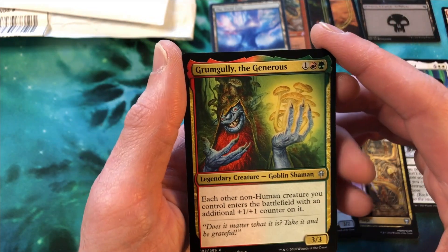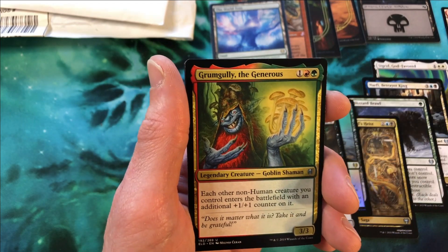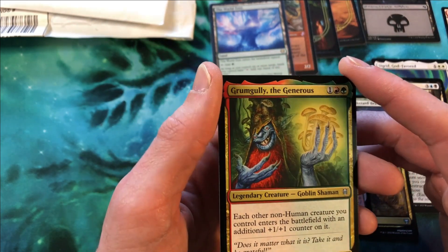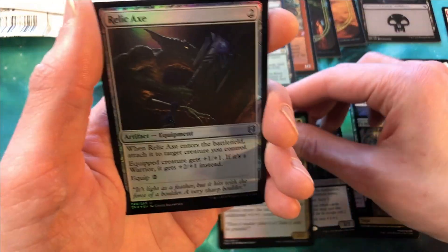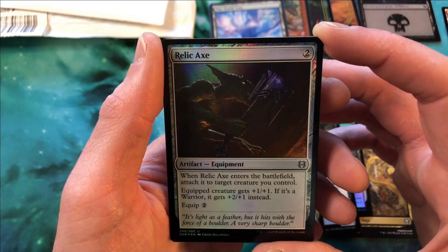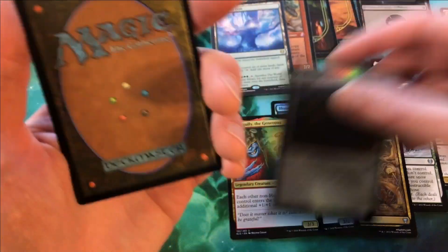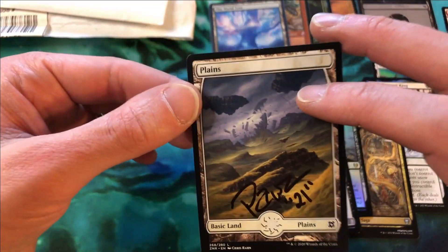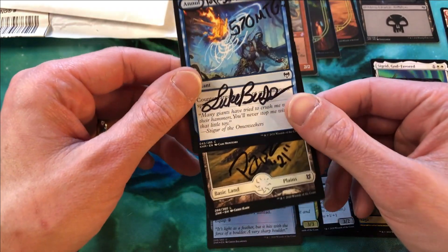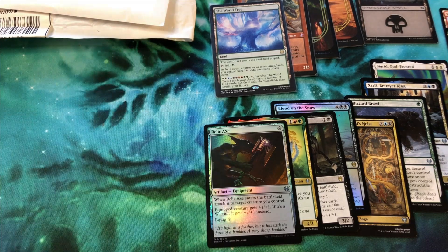Then we have a Grung Gully the Generous from Throne of Eldraine — a card I'm not actually familiar with since I came in just at the tail end of that block, getting back into the game with Theros Beyond Death. We also have a foil Relic Axe — very cool looking card, actually pretty dark in coloration. And surprise — it's signed 'Planes.' Thank you, Pause! I love having signed cards in my collection. Pause, I appreciate it so much.